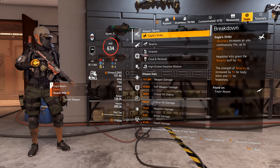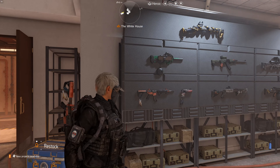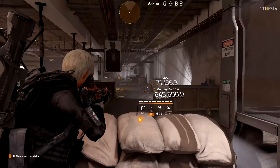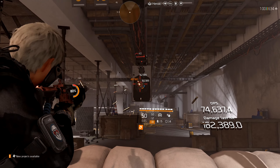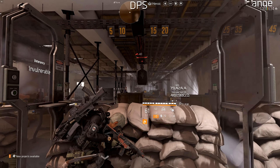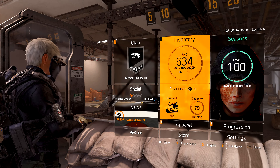Crit damage is basically the damage inflicted when you crit onto your enemy. Now we have this build set up — let's see if it's worth it. Headshot, I'm doing 609k. Body shot, 487k. Be reminded that you're going to do more damage to players than you are in this gun range.